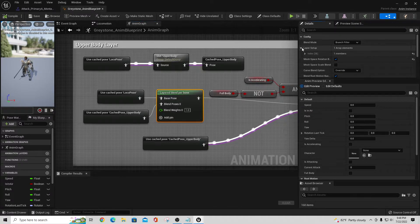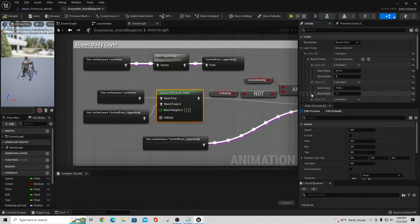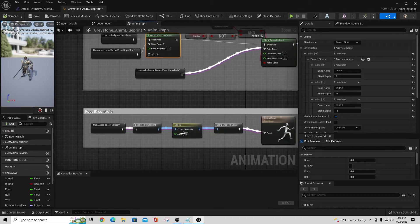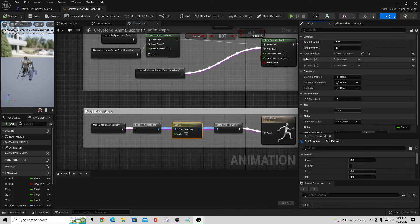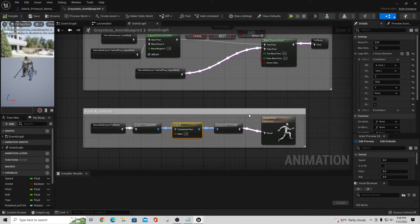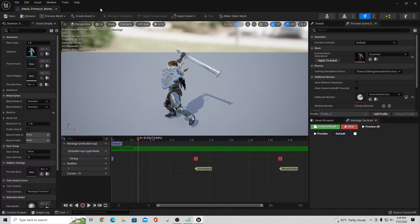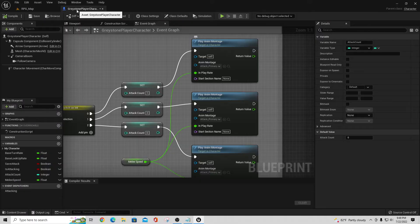This allows you to run on the bottom and swing your sword on the top. Without this, when you swing your sword your animation would stop and you'd be stuck in place, unable to move and attack at the same time. We need this type of setup for firing weapons — swinging a sword, shooting a bow, or using a gun. The Layered Blend Per Bone has branch filters defining where the bones split: Pelvis is the bone name, so from the pelvis up is your upper body and from the pelvis down is your lower body.